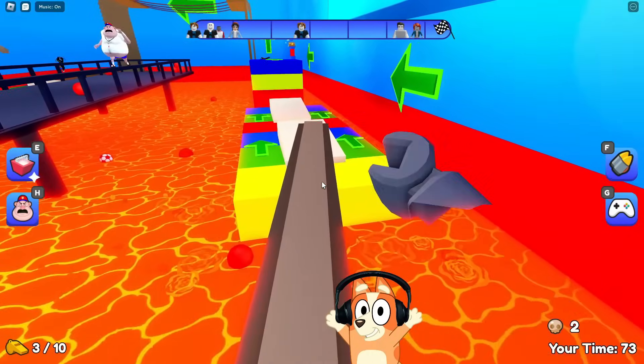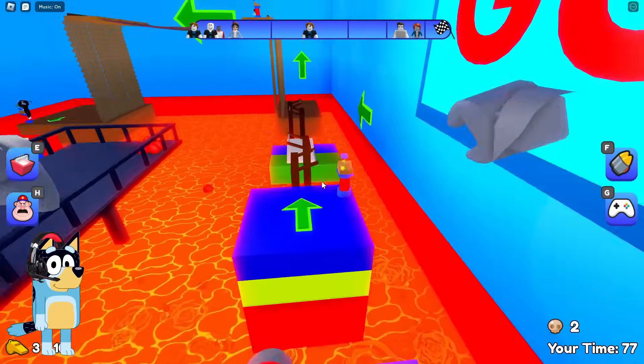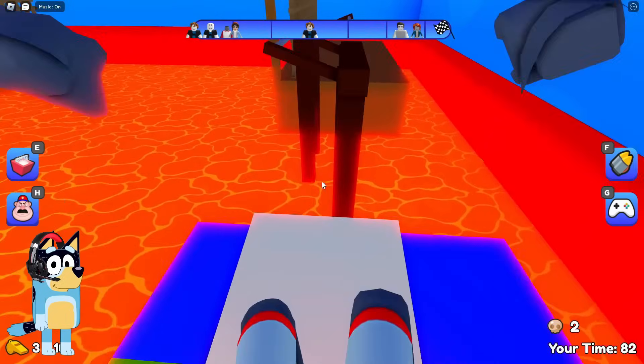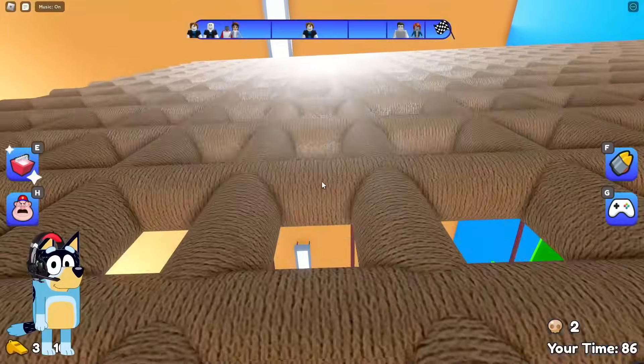Look! These are the springboards from which we need to jump forward. Okay, let's go through this location as quickly as possible. It seems to me that I would not want to stay in this gym with lava for a long time.